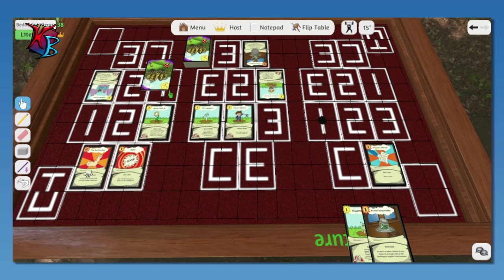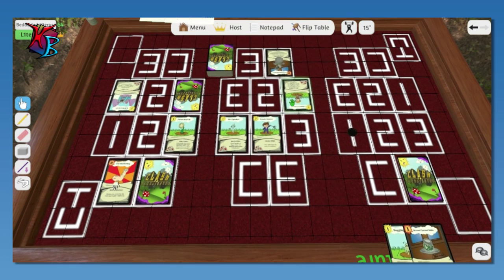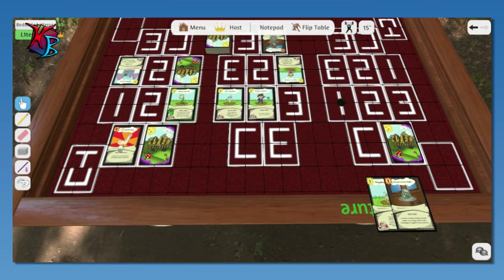And in the right I'm going to play Bam to deal 15 buffy damage to Omen-X Farmer. I like Omen-X Farmer — it's a good card. I need to limit their search capabilities. That's my turn, you're up.